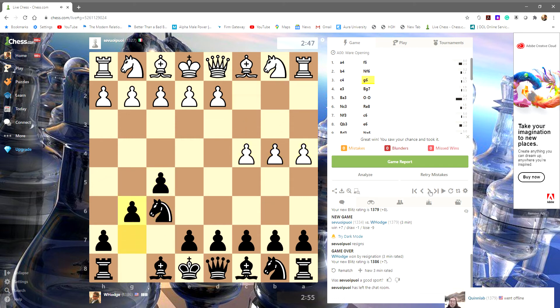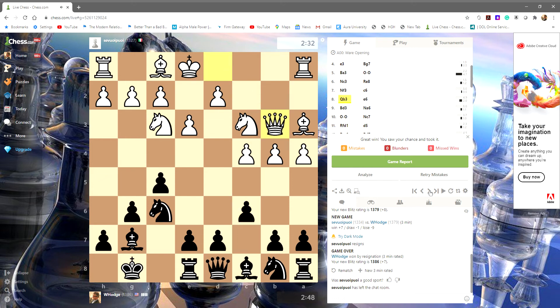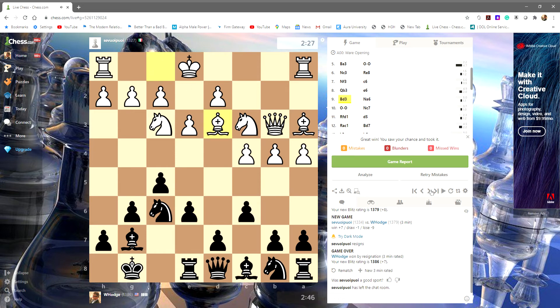So this is the unorthodox opening that transpired here. And I took it very slowly, carefully. Here he's trying some tricks with the discovered check on this file here, so we protect against that. Now, normally the knight on the edge of the board is very poor, but it was an intentional move to centralize it in an unorthodox square.